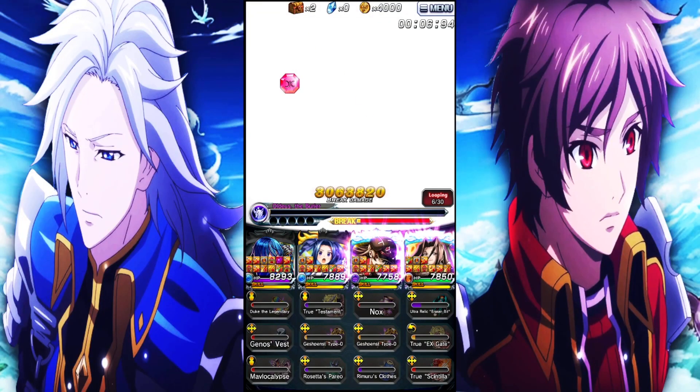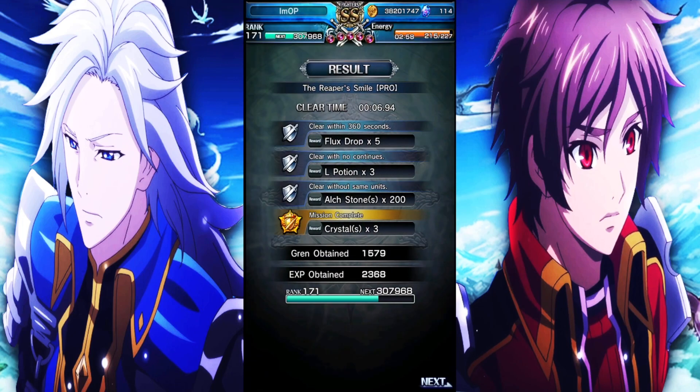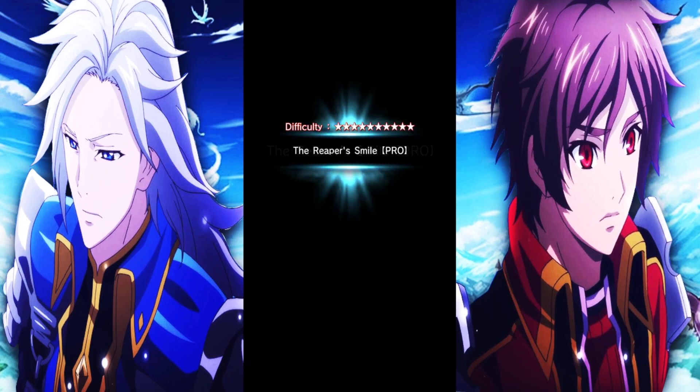I don't really understand the design choice behind that, but it is what it is. How good is this unit? The stackable damage resist on the art is pretty nice in longer fights. And she's getting a refund of 20 arc gauge every time she uses her art, so in theory her art only costs 80 arc gauge, which is pretty solid. Of course, if you're using her in more nuke compositions, you're not going to be stacking this art too much.